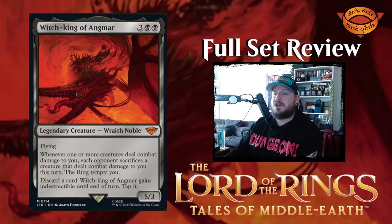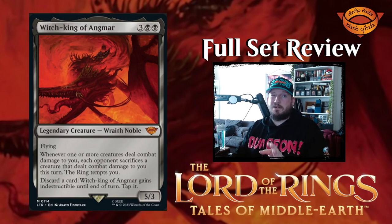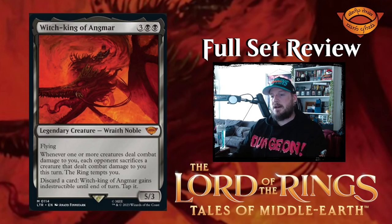Next up we have Witch-king of Angmar — three black black for a five-three wraith noble legendary creature with flying. Whenever one or more creatures deal combat damage to you, each opponent sacrifices a creature that dealt combat damage to you this turn, and the ring tempts you. Discard a card: Witch-king of Angmar gains indestructible until end of turn and tap it. You can stop it from being killed in combat or by burn spells, but mostly you want damage to come through so your opponents have to sacrifice things they attacked you with. Pretty good.